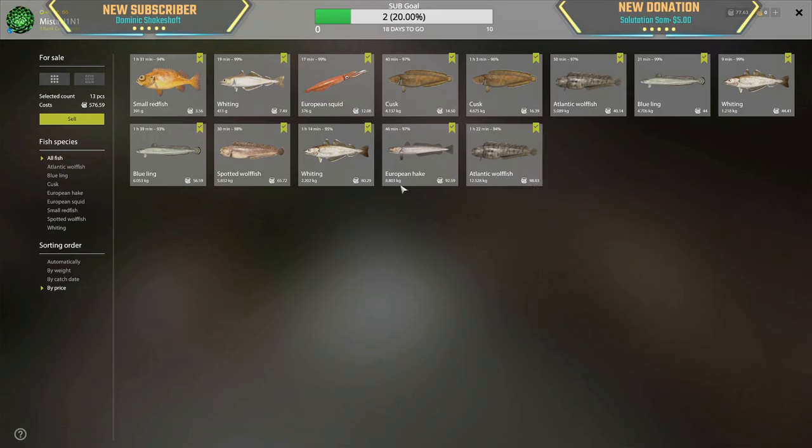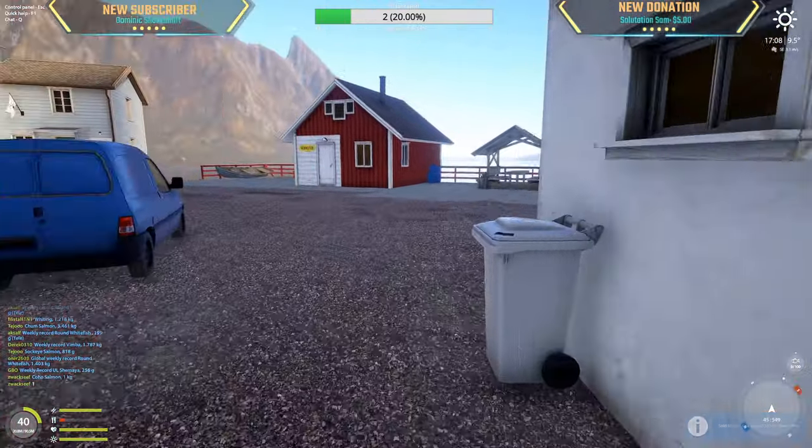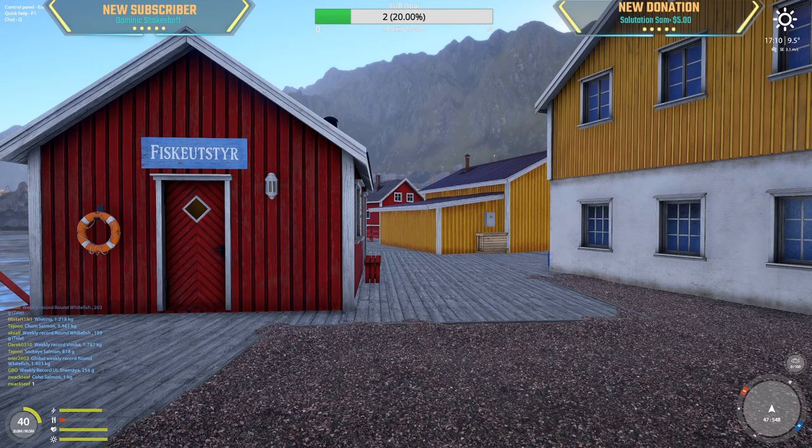12 kg wolf fish — 100 silver. 8.8 kg hake — 92 silver. 2.2 kg whiting — 80 silver. Blue ling 6 kg — 56 silver. 4.7 kg — 44 silver. We've got 654 silver now, I can buy the hunter. Hopefully next time on December 9th or 10th when I return for the next stream, I'll have better luck. Like, subscribe, comment!